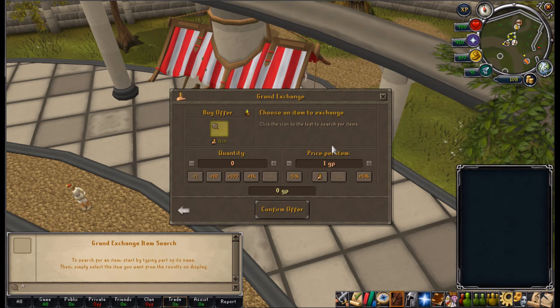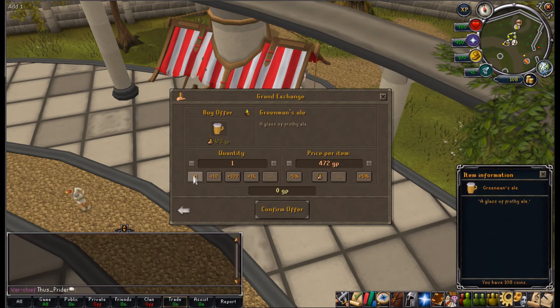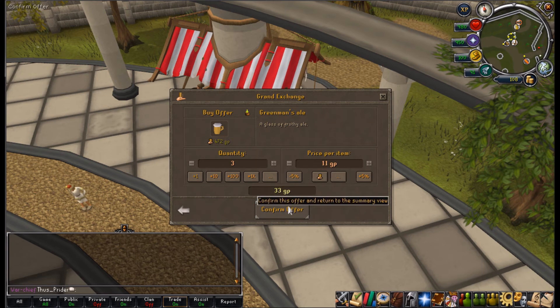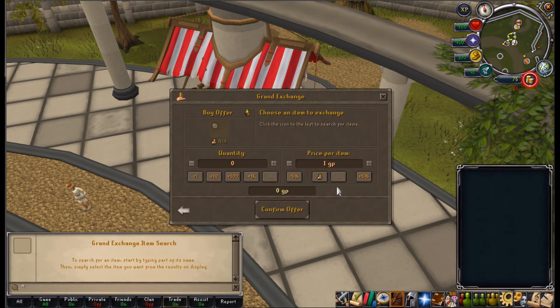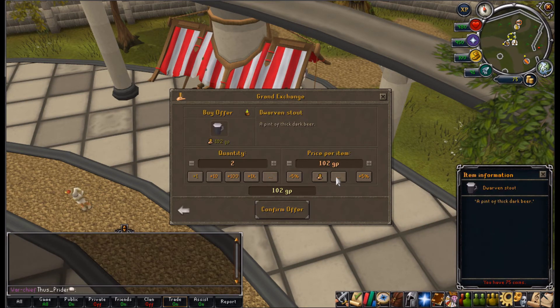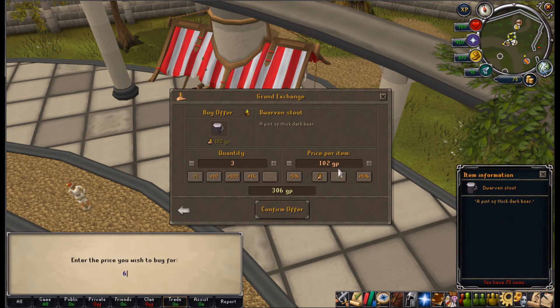What's good to snipe? I think some of the beers are good to snipe. Green Man's Ale - I think that's used to boost Herblore - I'm going to try 11GP and buy 3 of those. And the Dwarven Stout here - I tried that in my other video, it didn't seem to work but it might work this time. I'll try 6GP for them.